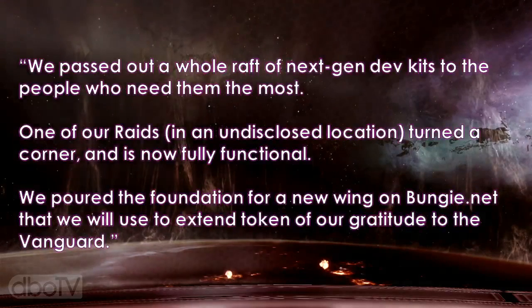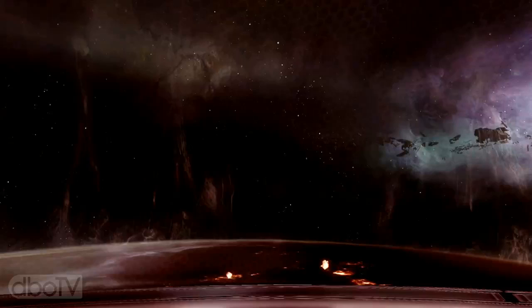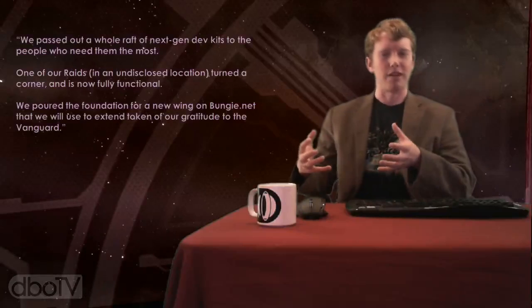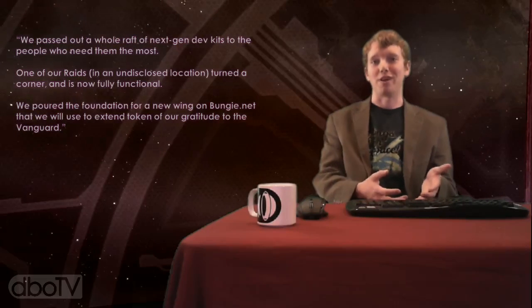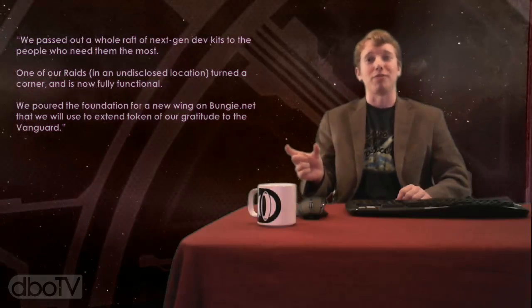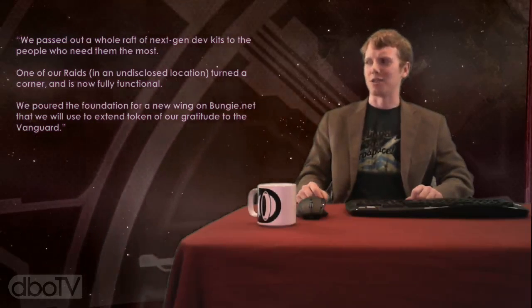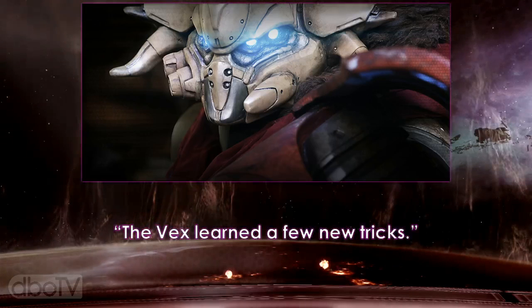Deej says: 'We poured the foundation for a new wing on Bungie.net that we will use to extend tokens of our gratitude to the Vanguard.' My guess is that they've implemented some sort of Bungie.net feature — kind of like Recon — that'll give the early fans, the people participating on the forums and private groups now, some sort of item or something in Destiny. That might even harken back to the trading cards they were giving out at Gamescom, which have a code on the back redeemable for something, but there's no system in place to redeem those codes yet. He finishes that paragraph by saying: 'The Vex learned a few new tricks.' I've always enjoyed the AI in Bungie games, so knowing the Vex are learning some new tricks — maybe they're not old dogs after all.